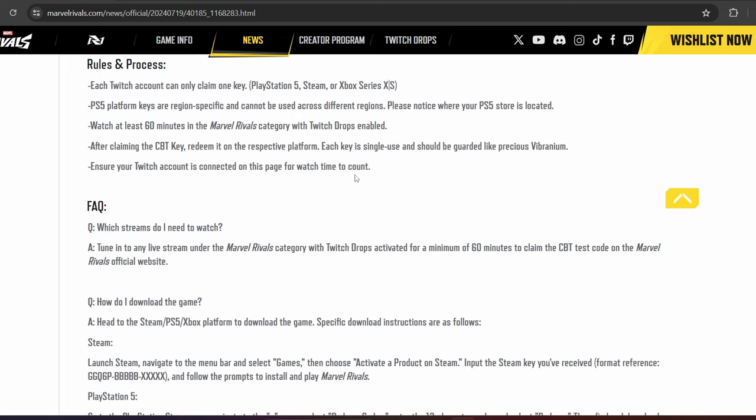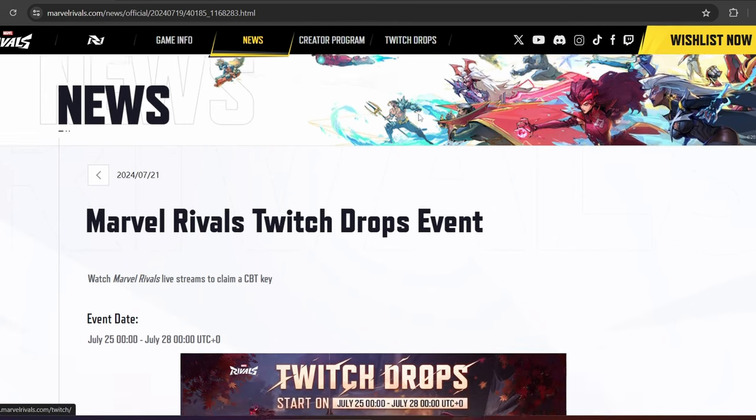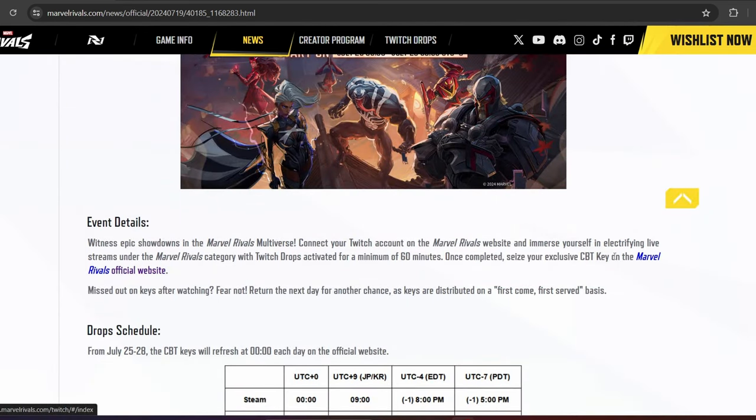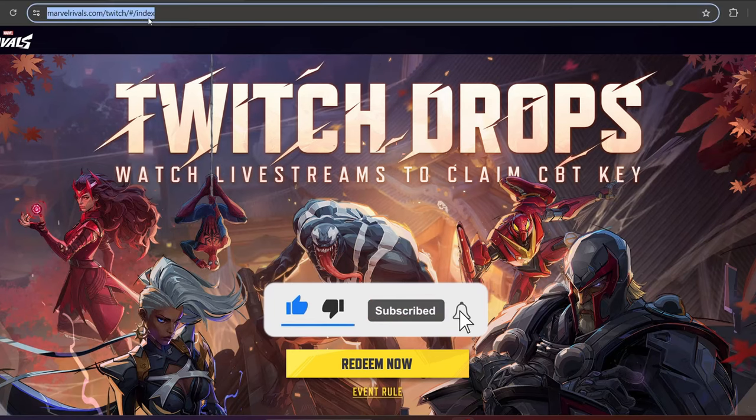Watch for 60 minutes in the Marvel Rivals category for Twitch Drops to be enabled. After claiming a key, redeem it on one of your respective platforms. Ensure your Twitch account is connected on this page for watch time to count. And here is how you do that — I clicked on this little link here, which I'll link to you guys as well.